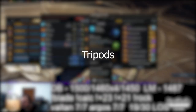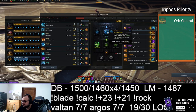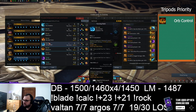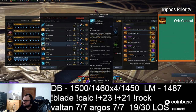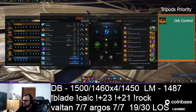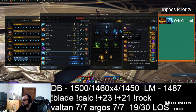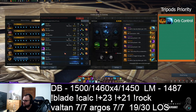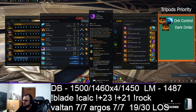Moving on to Tripods — what are the most important ones for Remaining and Surge? This will be focused more on Remaining; the Surge one is covered in a separate video. The most important tripod is Orb Control on Malstorm. This allows you to fill the gauge faster, which is why tripods are very important on Remaining Energy. The second most important is Void Strike Orb Control. Those two give you way better scaling with the gauge generator.